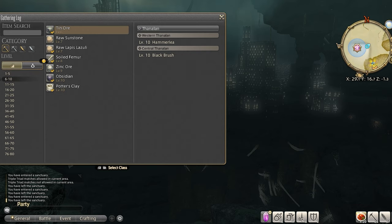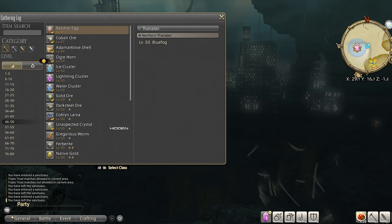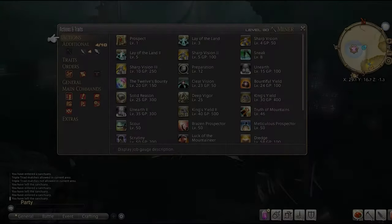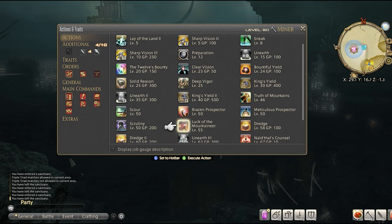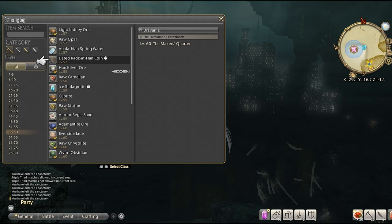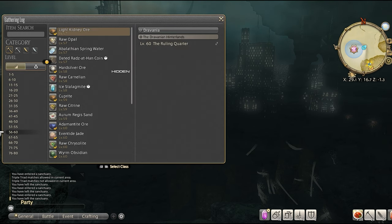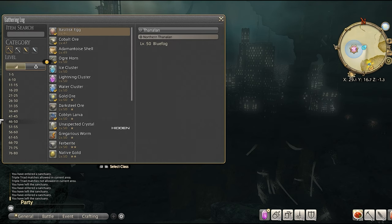The first section in the gathering menu is gathering items from 1 to 80. In the level-based items there are a few things to take note of. If you notice the word 'hidden' next to an item, this means you're up against a little RNG in finding the material on that node. It will not be there 100% of the time, but there is a way around this with the miner/botanist skill Luck of the Mountaineer, which uncovers hidden items after the second high quality chain. The next symbol you'll notice is the white square box next to an item, which means this item is a collectible.